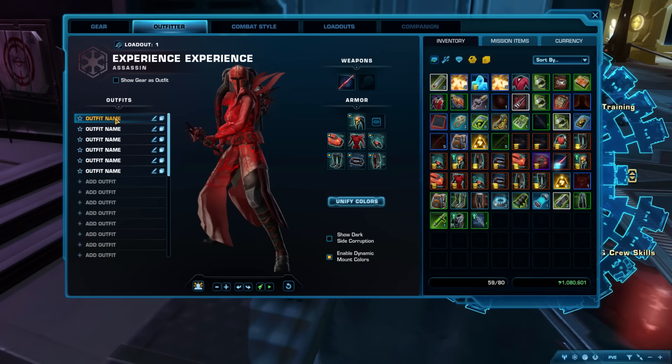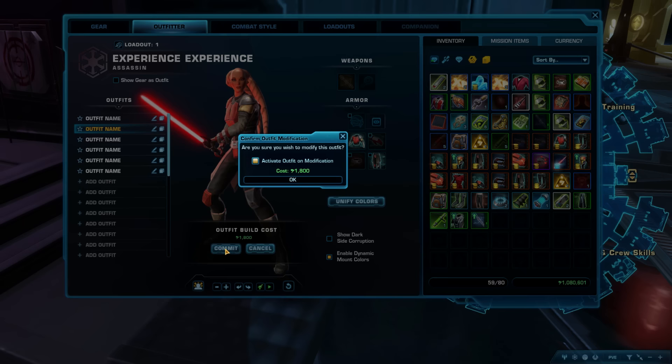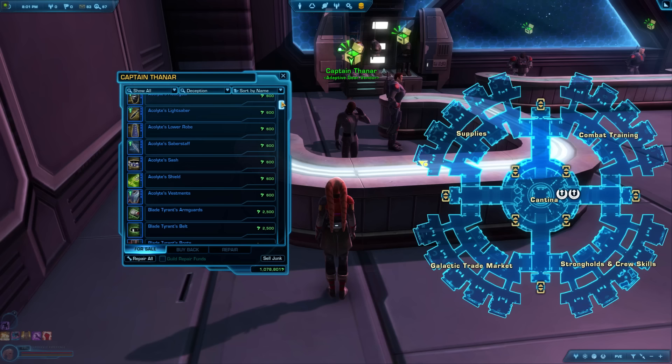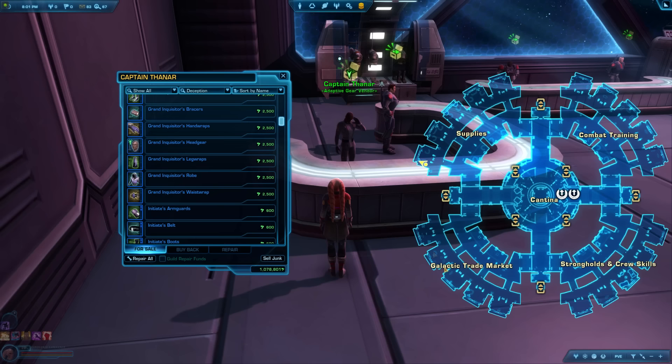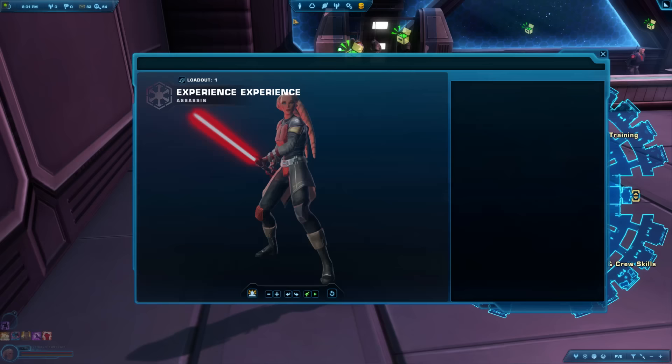Each time you add a piece of armor to the Outfitter it costs credits, but it costs less at lower levels — so do it as early as possible. Tip 90: For inexpensive outfits, head to the Adaptive vendor in the Supply section of the fleet. There are outfits for every class to mix and match, with each piece costing only 600–3,000 credits — very affordable once you hit level 20 or so. Until then, mix and match anything you pick up off the ground in the Outfitter.